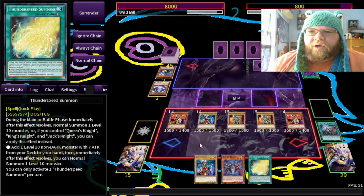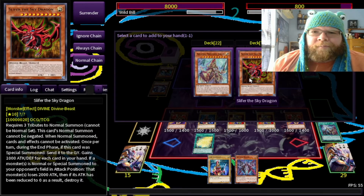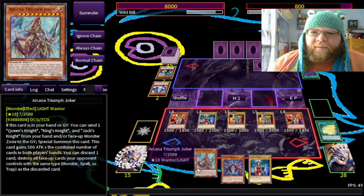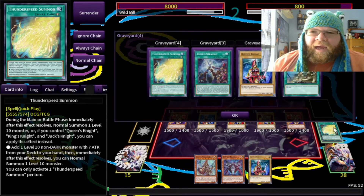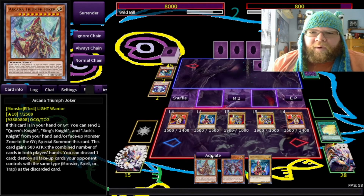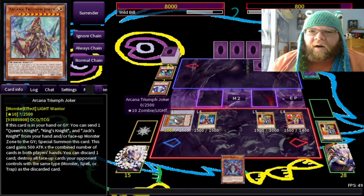If it works, it's an OTK — we're going to give it a shot anyway. Thunder Speed Fusion — I could get Arcana Joker. Let's get Arcana Triumph Joker, though I can't summon that for various reasons. I could make Pleiades to destroy all face-up cards at the same time — but that's not a quick effect. The temptation of summoning Arcana Triumph Joker is just too great, so we're going to summon it out: Arcana Triumph Joker.